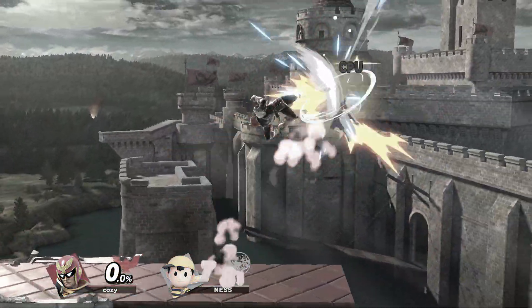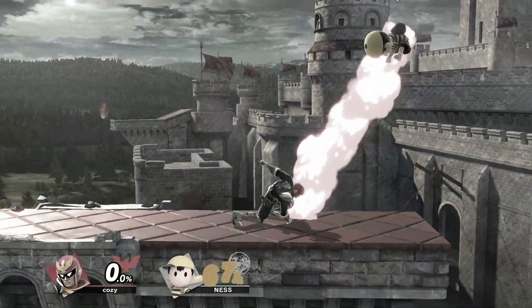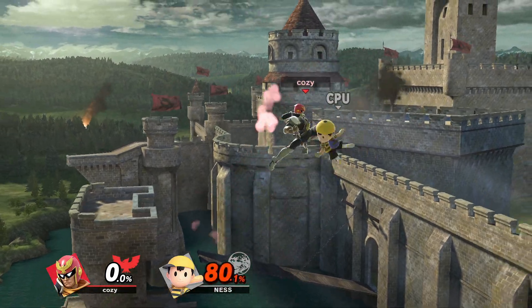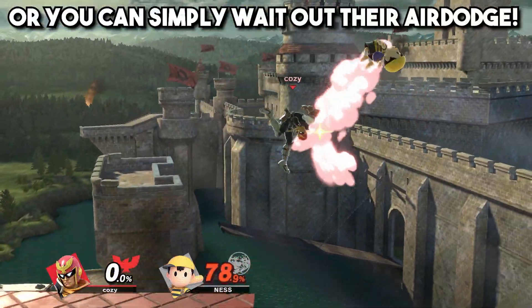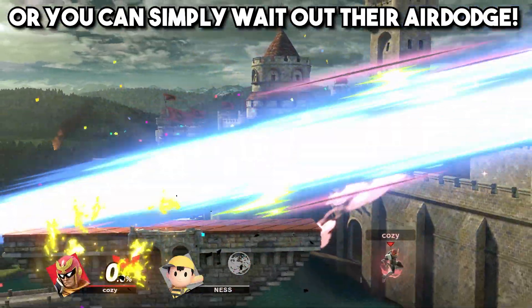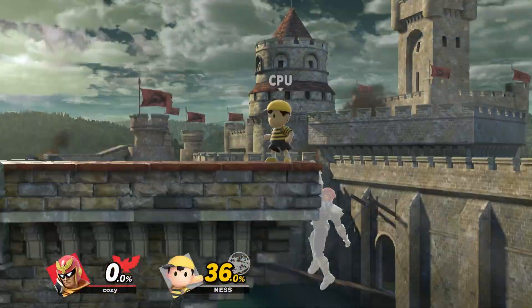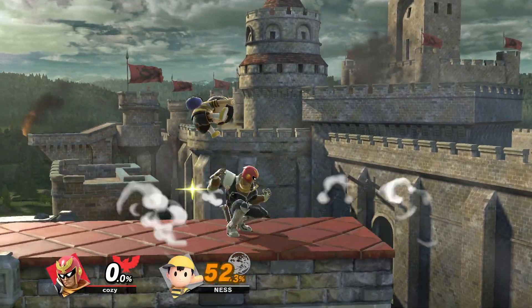Off stage, Up Air will never true combo into knee or up B, but if the opponent air dodges you can still follow up with a frame trap for example. And Up Air can also work as a mix-up option from ledge.